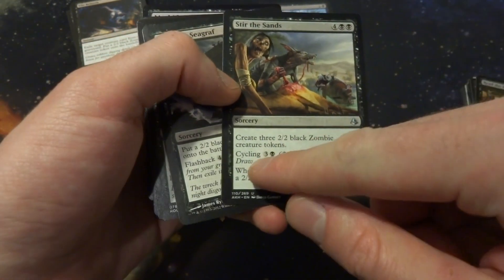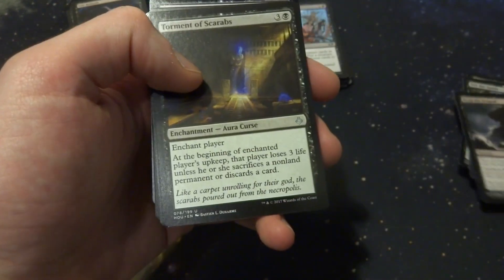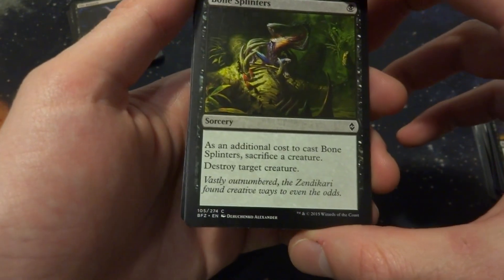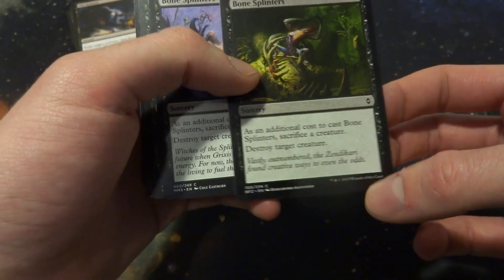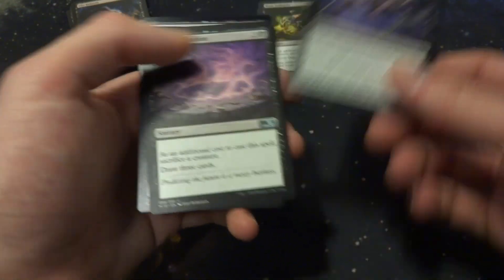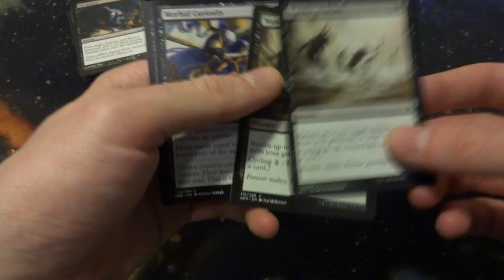Stir the Sands: 4 and 2 black, create three 2/2 black zombie creature tokens. It has Cycling, and whenever you cycle it, you create one zombie — that's kind of cool, but no. Bone Splinters: 1 black, sacrifice a creature to destroy target creature. If I do a sacrifice deck that would be great for it. Blood Divination: draw 3 cards. Vile Rebirth: exile a creature card from graveyard to make a zombie. Recover: return target creature card from graveyard to your hand and draw a card. Some creature tokens get -2/-2, which would just hurt me real bad. Graf Harvest again — already included that. A couple more Read the Bones.